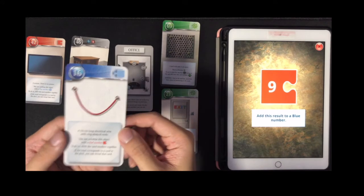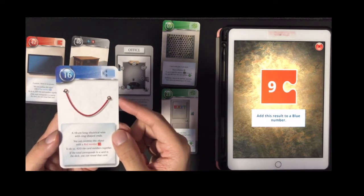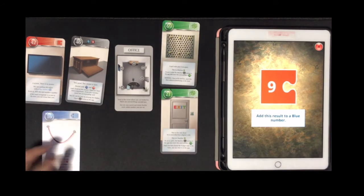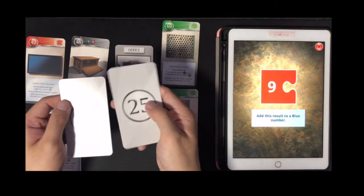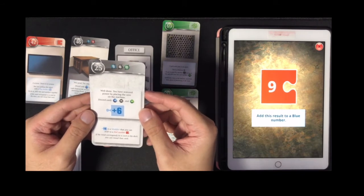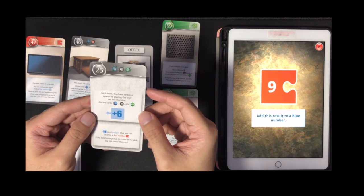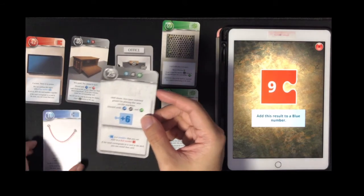The only blue card number is 16, so 9 plus 16 is 25. The result says: 'Well done! You have restored power by placing the wire on the machine. Discard cards 16, 46, and 69.'